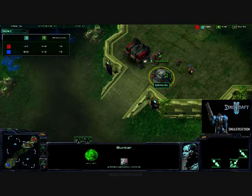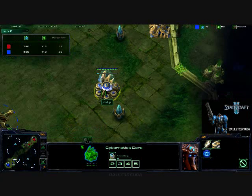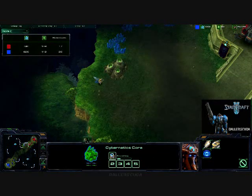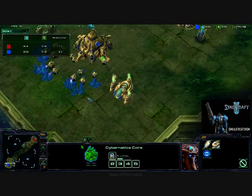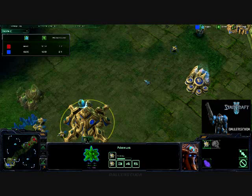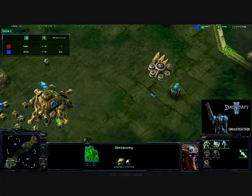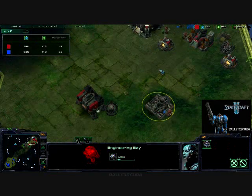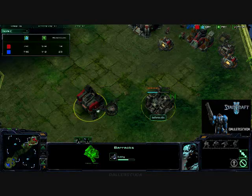Two Marines and a Marauder to fill up that bunker — I still think that's the best combination. If you've got numbers to back it up, I'd love to hear it. Chrono Boosting the Warp Gate. Are we going to be seeing a Proxy Pylon? Still Chrono Boosting — great job there. Two gateways and a Cybernetics Core for the Protoss player. I am getting two Barracks and an Engineering Bay.